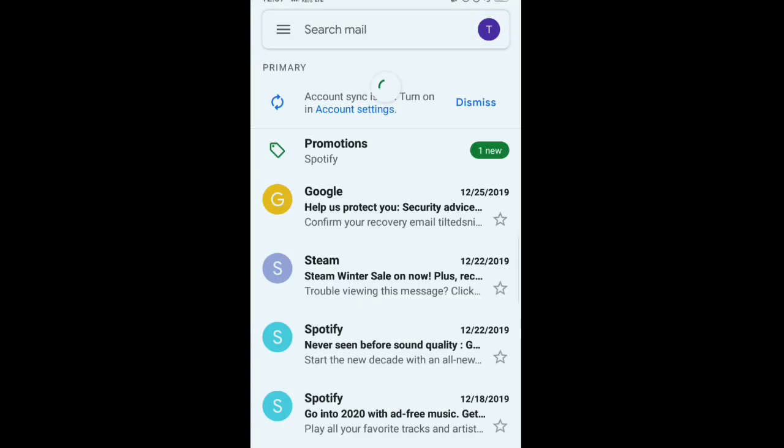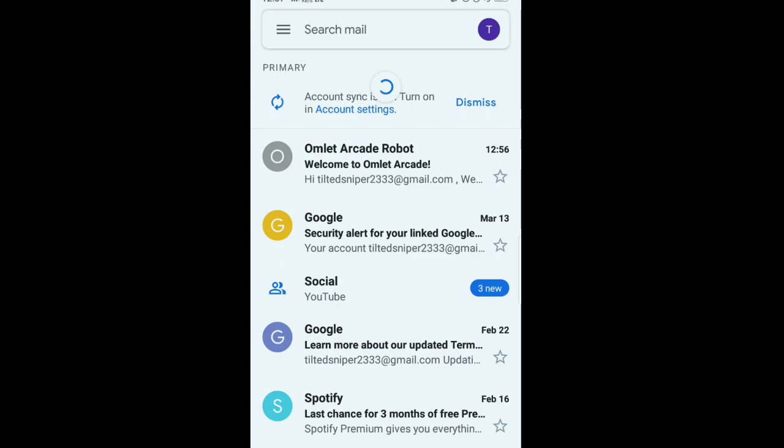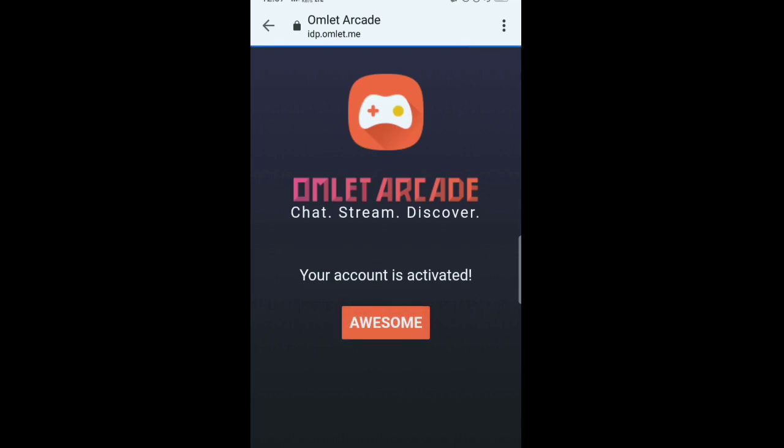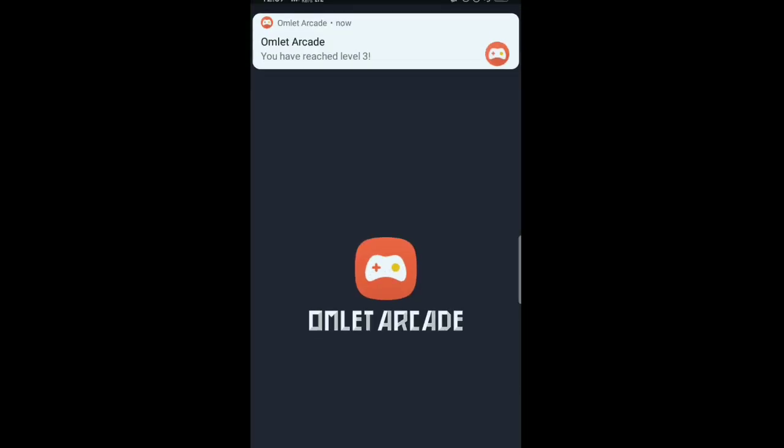Check your email, find the Omlet Arcade message, and click Activate Account. It will lead you to a page confirming your account is activated successfully. Now you can go back to the app.